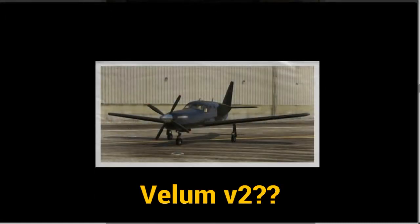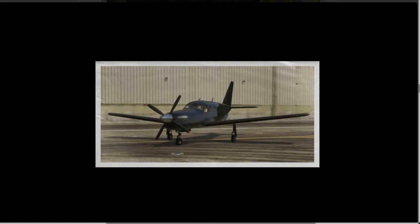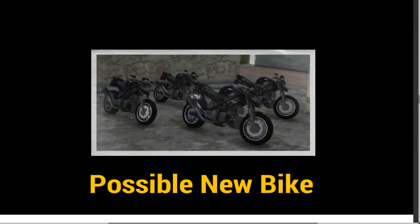This is, I think, the Vellum — a marked-up version of the Vellum — kind of like when the Massacro and the Jester got their race car versions. This is maybe an armored version or has more seats in it for your crew to get around for the heists. Always good to get a nice aerial vehicle in there.